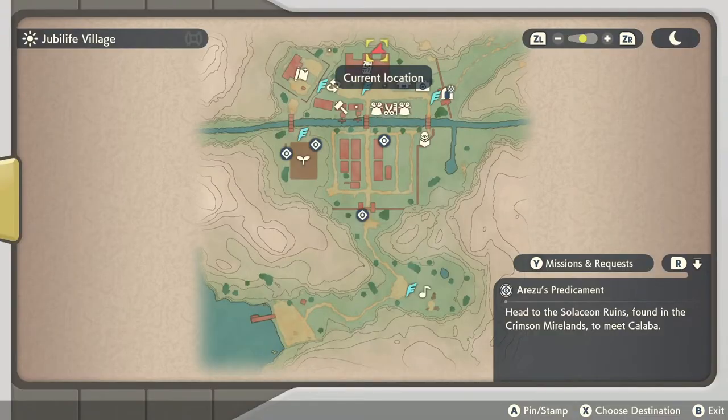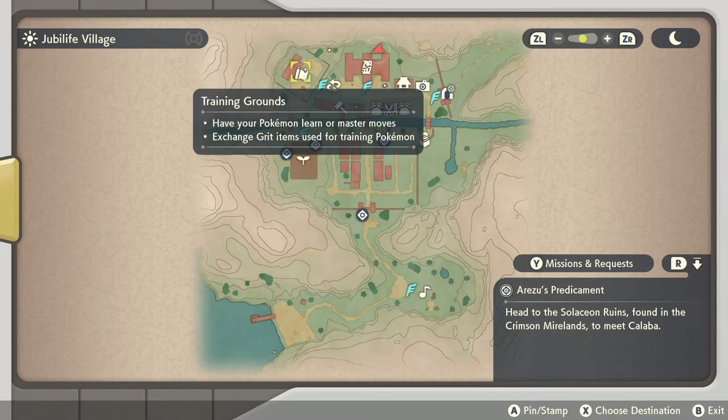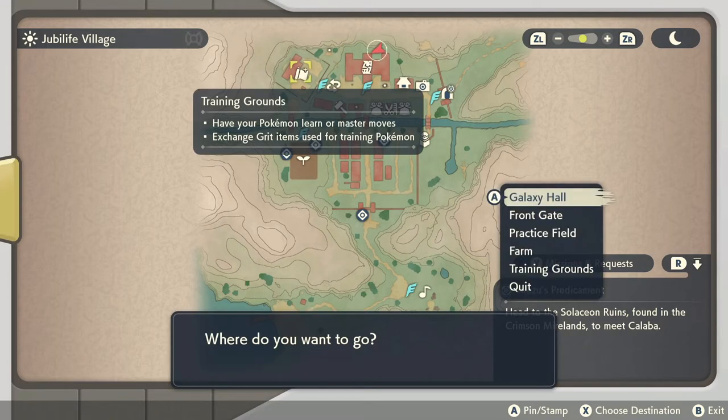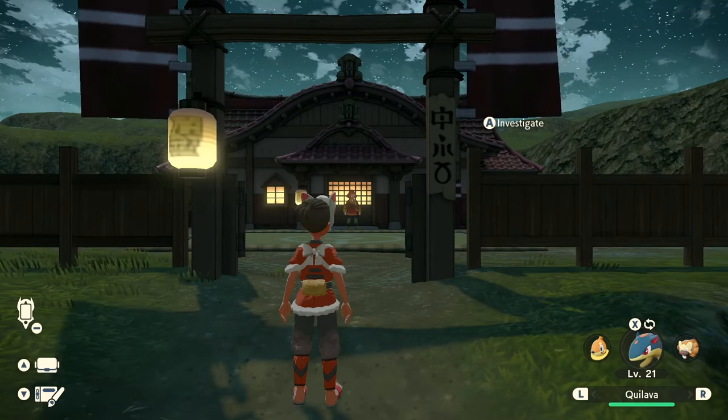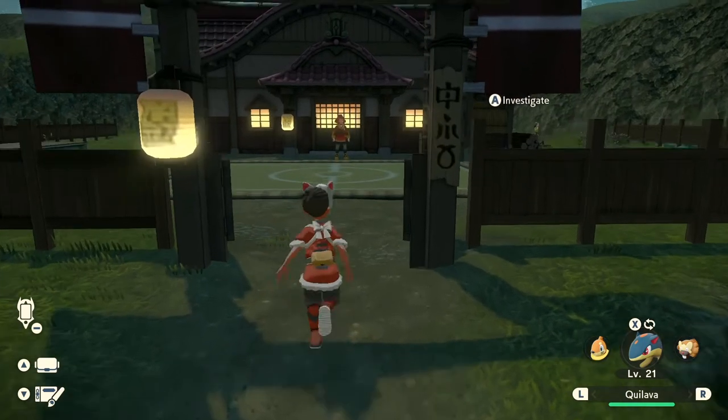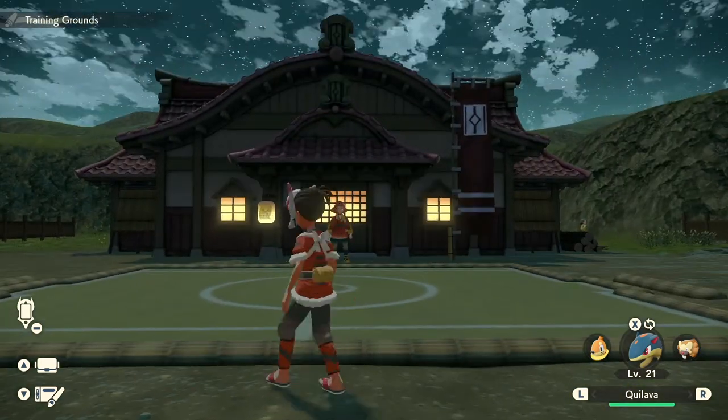While you're looking at the map, this could also help you fast travel around to different areas in order to grab all the whips real quickly. So if you go to where it says Training Grounds and then you choose destination with X, it's going to say where do you want to go, and then you select Training Grounds — it will fast travel you to that specific location.